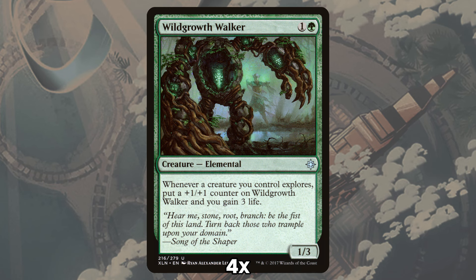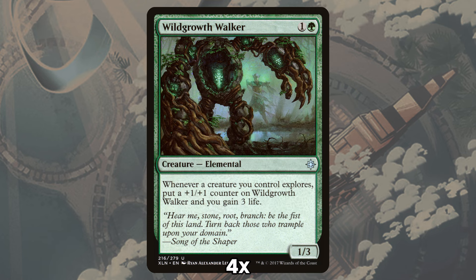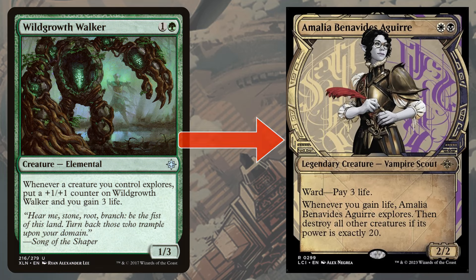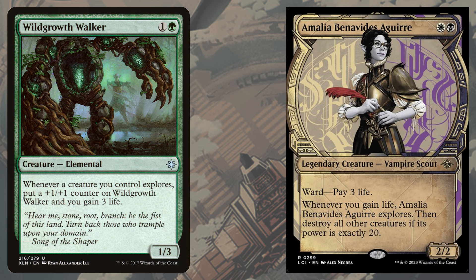Enter Wild Growth Walker. Standard players from pre-COVID times will remember this goofy 1/3 as the way that the Golgari midrange deck buffered its life total against mono red, using explored creatures from the first Ixalan to grow this elemental to big sizes. In this deck, however, the elemental is strictly a combo enabler, gaining us 3 life every time we explore. Having Amalia explore triggers Walker, which gains us 3 life, which then triggers Amalia to explore, which triggers Walker to gain us 3 life — a way to quickly get Amalia to 20 power and watch the Walker sacrifice itself to the cause.